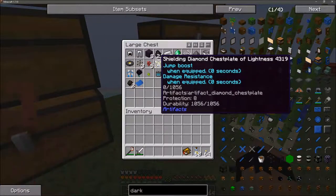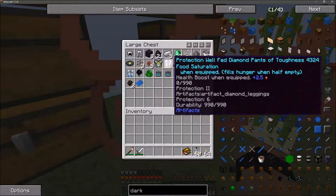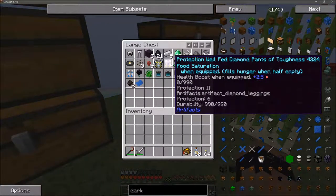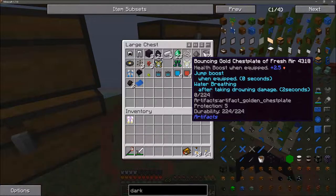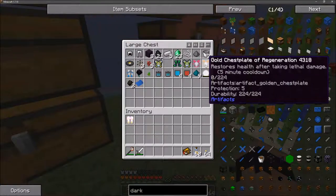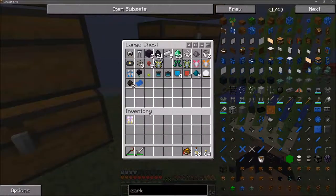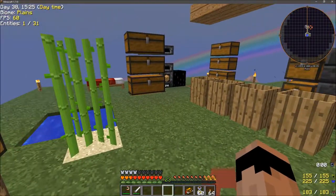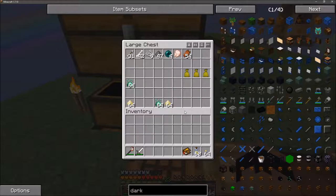Jump boost and damage resistance from one item. Well-fed diamond pants of toughness with food saturation, health boost, and protection two - I don't have any pants on so I'll take those. Gold boots of stability with no knockback. Bouncing gold chestplate of fresh air and an oxygenated gold chestplate - both water breathing, pretty useless. For legs I'll take the food saturation over night vision.